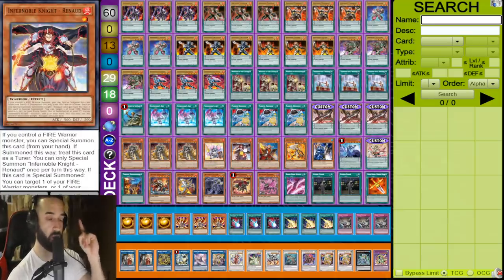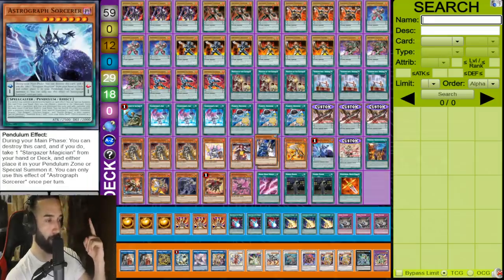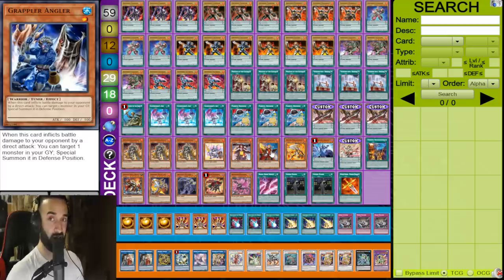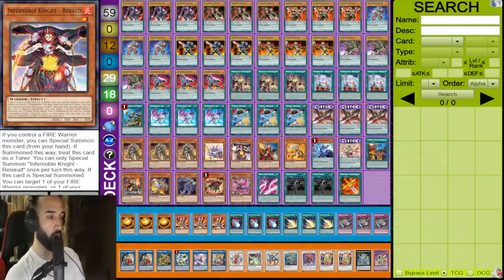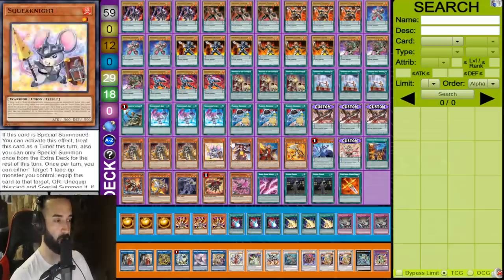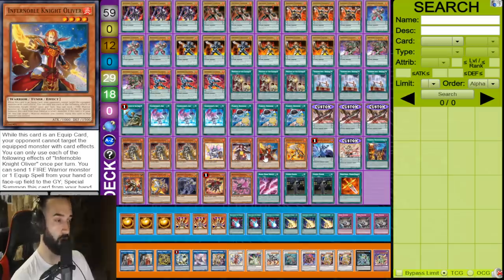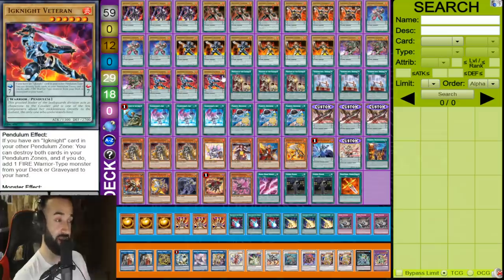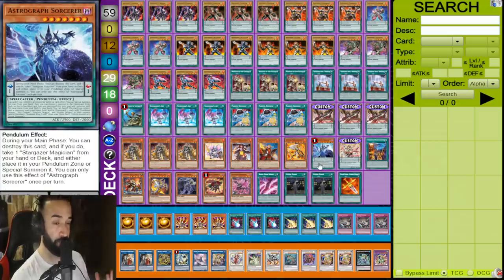You just need as many Ignites as humanly possible. One Squeak Knight, one Renaud — this is the card you special off Isolde. In the scenario where you hard draw Renaud, you special summon Grappler Angler. These are the two cards you summon, and this one is a tuner. In a 60-card deck it is cuttable. One Oliver is all you need — you just search it when needed. One Gear Freed. Astrograph is just so insane in this deck with the Ignites — if I could play five Astrographs I would. Don't play Wavering Eyes; Astrograph is just the best.